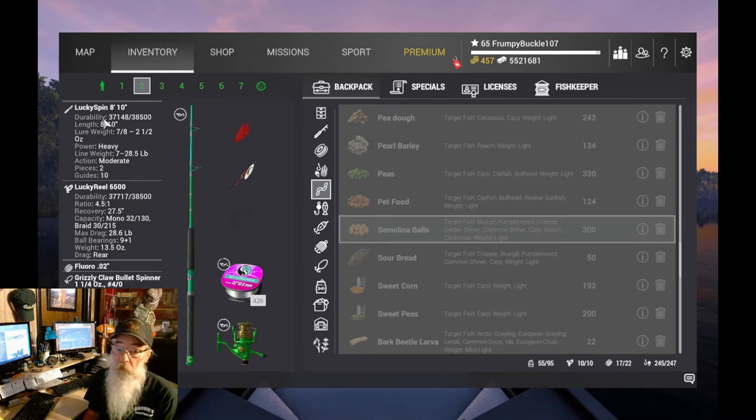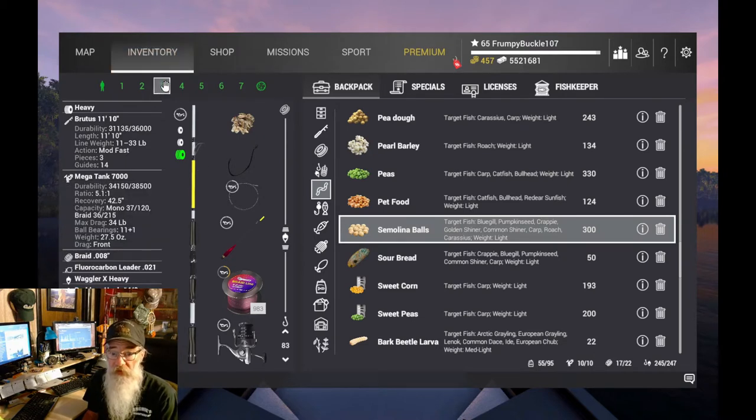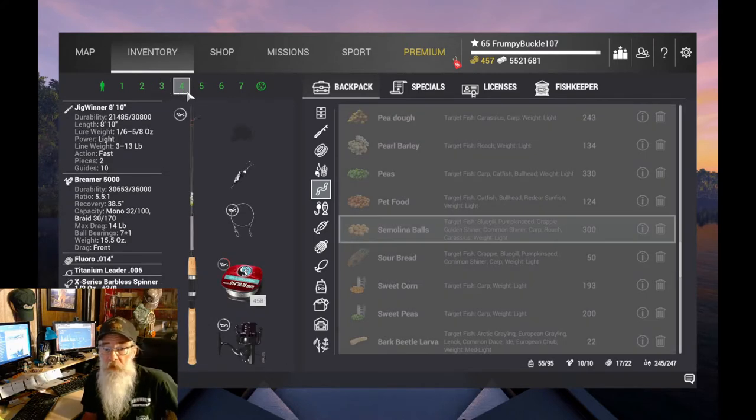This is a level 34 waterway. In position three we're going to take our Brutus — the Brutus 1110 with a Mega Tank 7000. The Brutus is level 34 and the Mega Tank is level 38. In the fourth position we've got a Jig Winner 810 with a Breamer 5000. The Jig Winner 810 is level 20 and the Breamer 5000 is level 24.